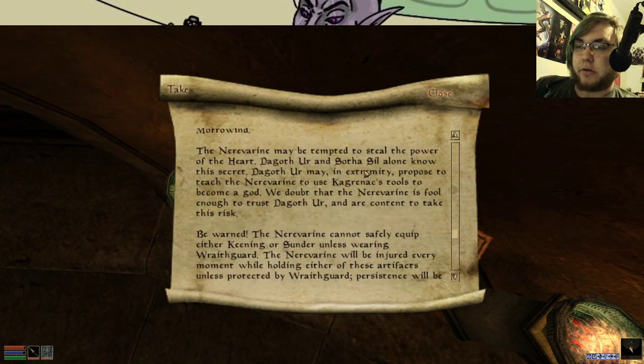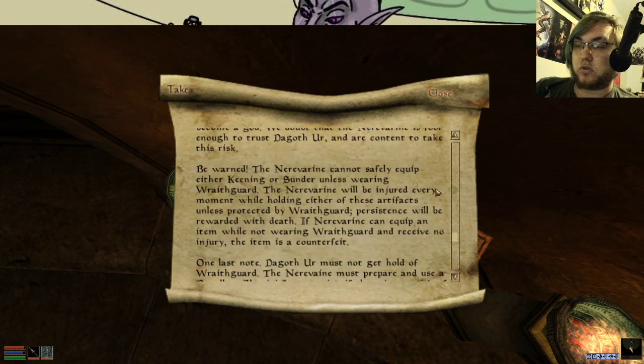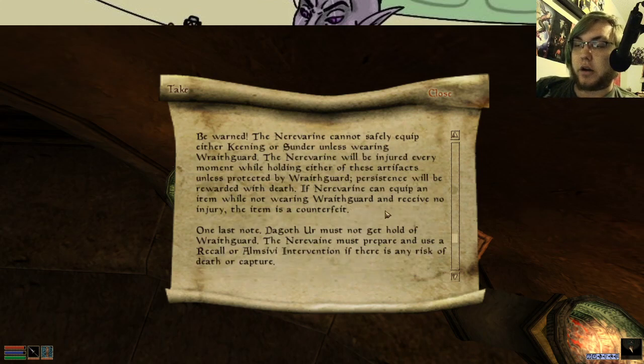The Nerevarine may be tempted to steal the power of the heart. Dagoth Ur and Sothisil alone know the secret. Ur may, in extremity, propose to teach the Nerevarine to use Kaganrak's tools to become a god. We doubt the Nerevarine is fool enough to trust Dagoth Ur. Be warned — the Nerevarine cannot safely equip either Keening or Sunder unless wearing Wraithguard. The Nerevarine will be injured every moment while holding either of these artifacts unless protected by Wraithguard. Persistence will be rewarded with only death. If the Nerevarine can equip an item while not wearing Wraithguard and receive no injury, the item is counterfeit.